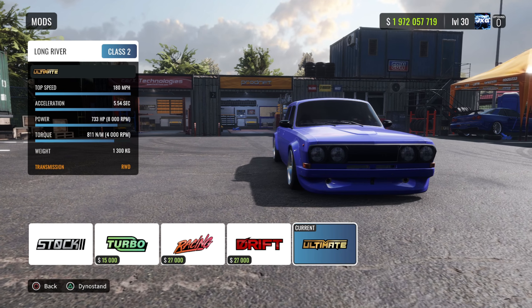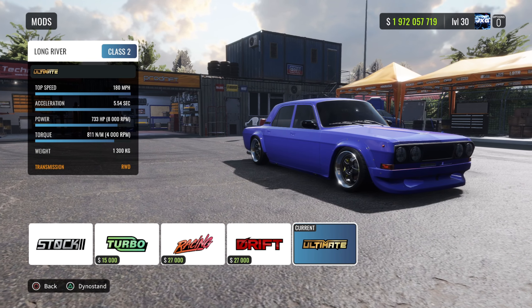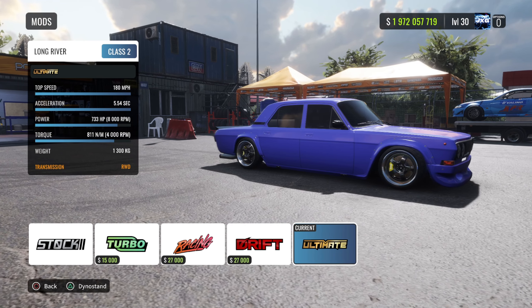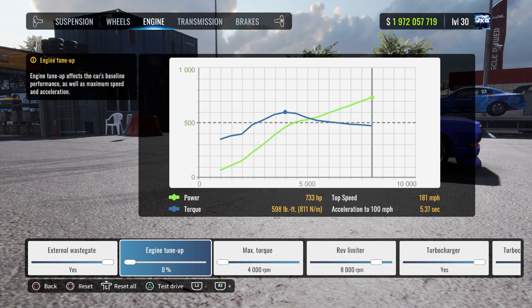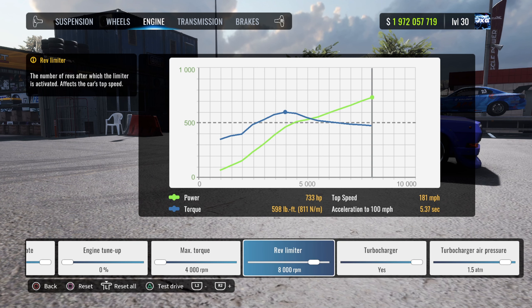So straight off the bat, if you head on over into mods we are rocking the ultimate mod. We have about 733 brake horsepower, 811 Newton meters of torque, and we're only weighing in at 1300 kg. I've headed over to our dyno stand and over to engine as you guys can see.